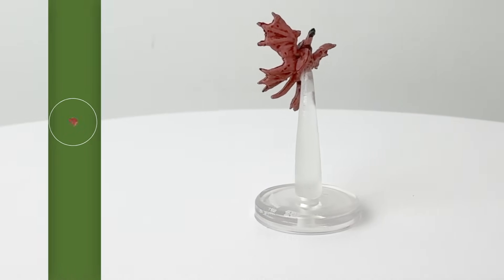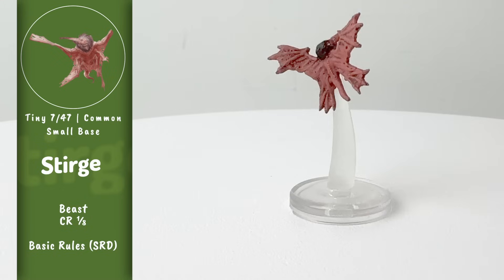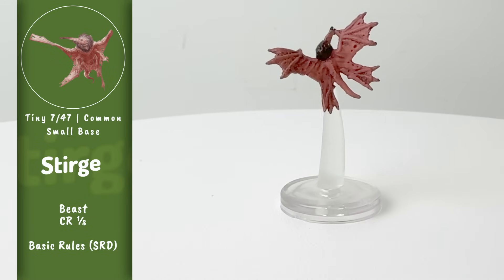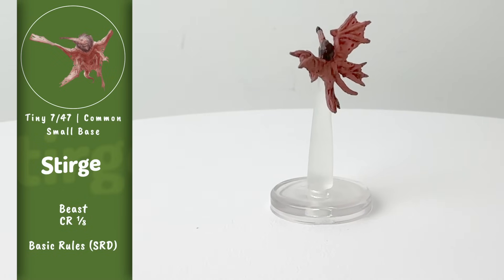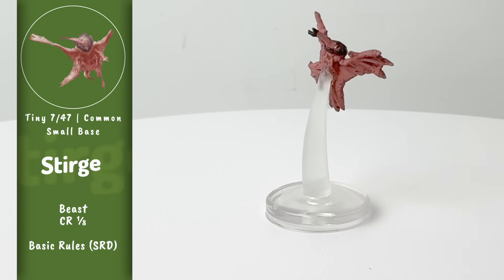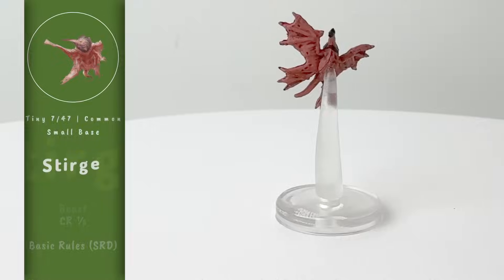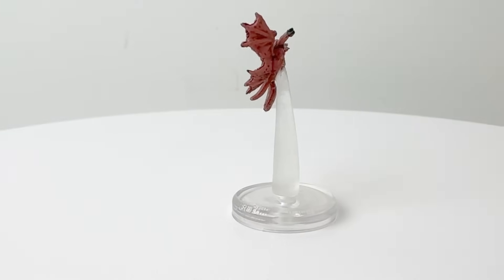These oversized mosquitoes are also really common foes at low levels, and we haven't had many Sturge minis over the years, so this little creepy fella is quite welcome. It's another tiny creature upscaled to small. Like mosquitoes, they feed on the blood of the living and are pretty harmless in isolation, but if you get a lot of them at once, they can be pretty deadly. So it is good that this one is a common.